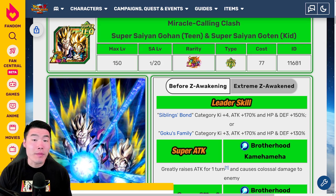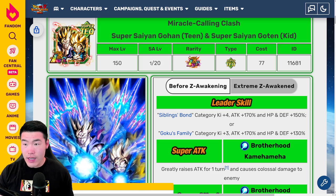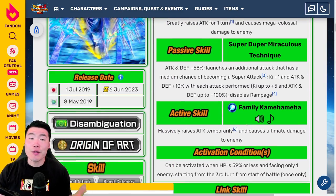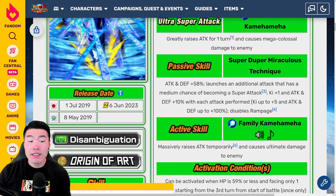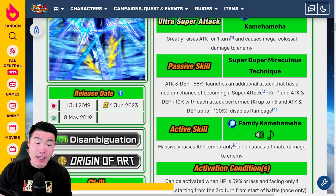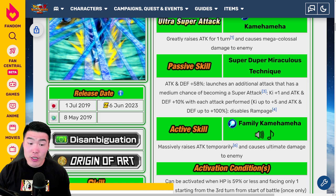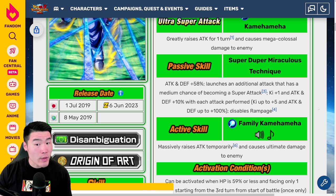One thing I will mention is that this was a global first unit. May 8th, 2019 was the global release date, and then they came out on July 1st, 2019 on JP. But for some reason, they're getting an Extreme Z Awakening on JP first, which is just a little bit strange.